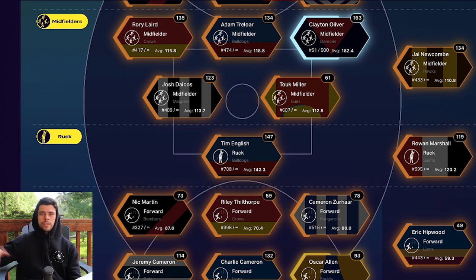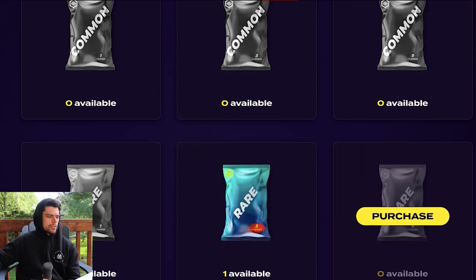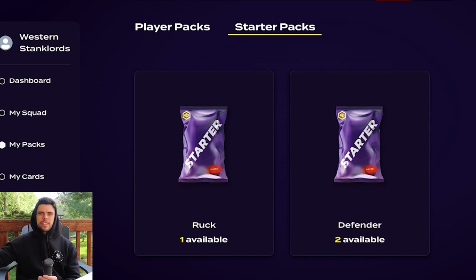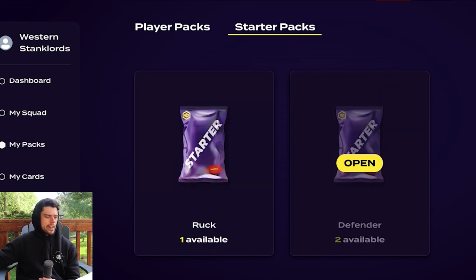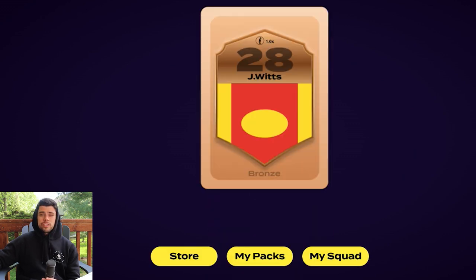So today is about improving the squad. I've got packs to open — a rare pack and some starter packs that you get given weekly without spending any money. I really need defenders and forwards, and it looks like I've been given one ruck pack and two defender packs. From the ruck pack I got Jared Witts — not a bad option — though Tim English is locked in as my number one ruck. I also got Rowan Marshall.